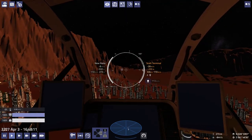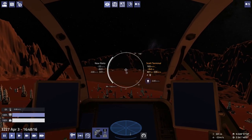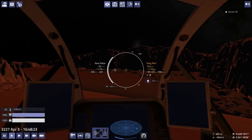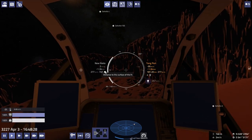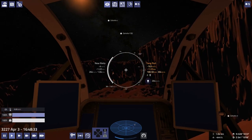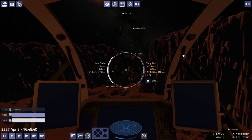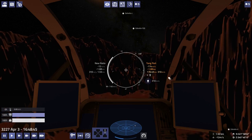My big ship is probably not the best ship to be flying around these canyons with, because it doesn't maneuver quite as quickly as a smaller ship would. You can see my prograde marker moving slowly to the direction I'm pointing. A smaller ship like the Wave would probably be better for flying around here, but this is still pretty nice.